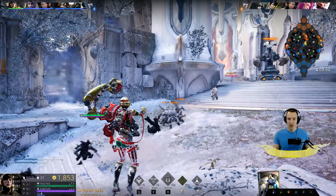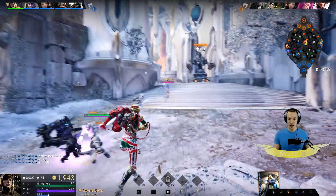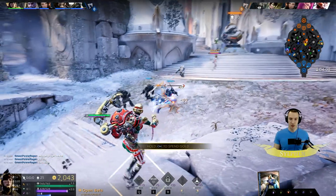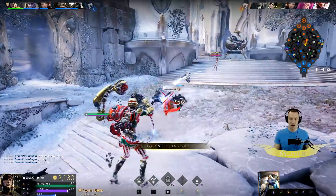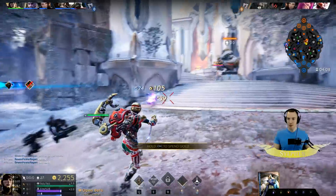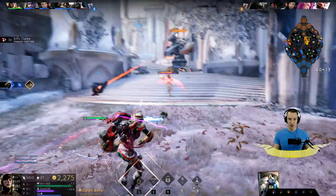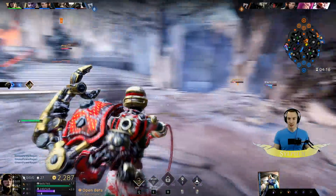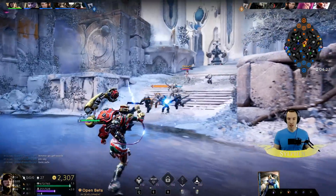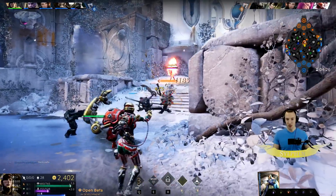The second ability you get is your Sticky Mine — her Q ability. You throw out a mine on the ground, and if it lands on a hero it will jump to them and deal good damage after a short delay. That is her long-range utility option in the early game. Unfortunately I misplaced that one — a wasted ability. You have to land those sticky mines; that is the single most important thing about playing Gadget.